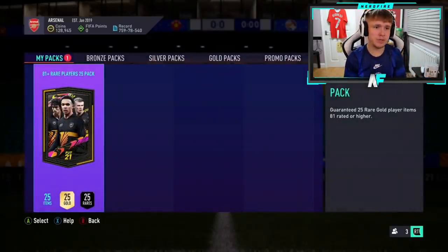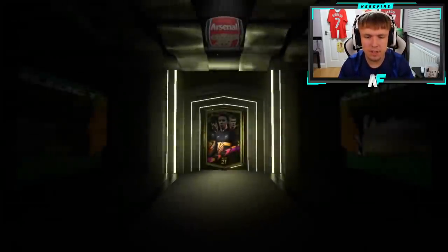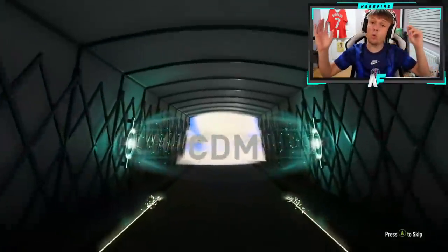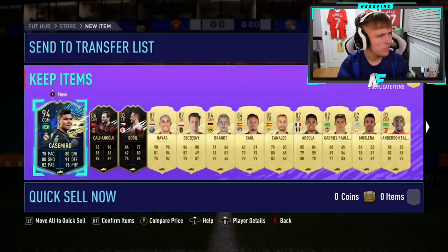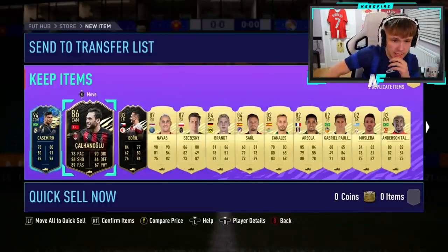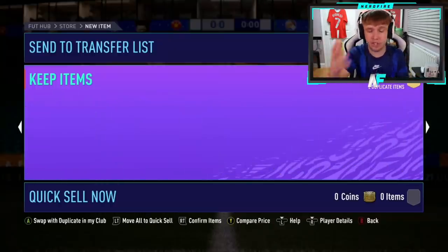Shout out to Rowan with the first 81 plus of this video - pack number nine overall. Blue start - Brazil, Casemiro! That's not bad, actually a very nice card. You can use him in Icon Swaps or put him in an SBC. Four walkouts total, an inform, and Navas - also good for SBCs. Not actually bad considering it's the 81 plus, not even the 84 plus.